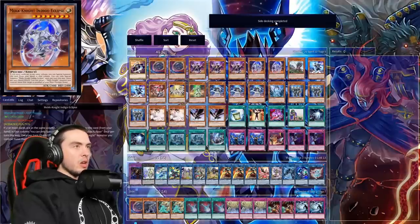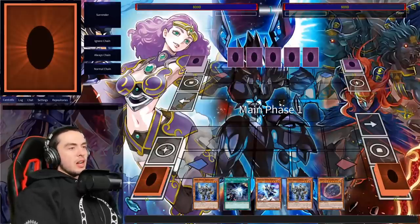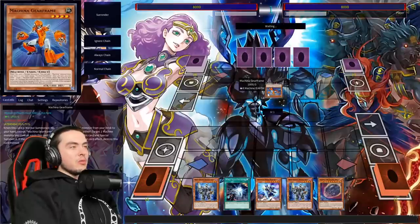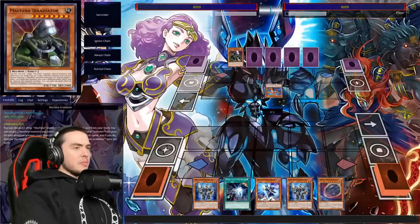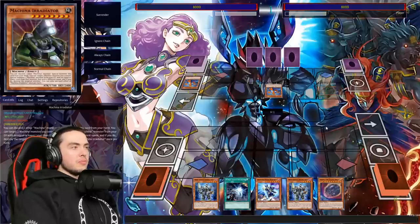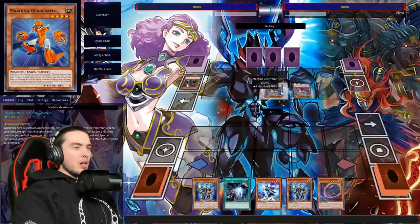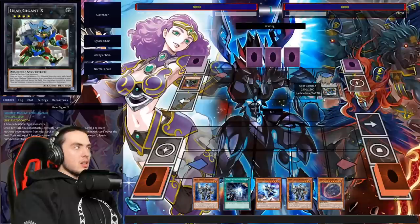We have a double Gear Sue. I still don't know the exact extent of what pure Machina does — the structure deck just came out in the TCG recently. I don't know if there's an FTK with this either. He goes for Gear Frame — we have Nibiru in hand, which is great. Nibiru says level four to seven, I believe. He adds the Possessed Storage and sets one, ending his turn — which is fine.